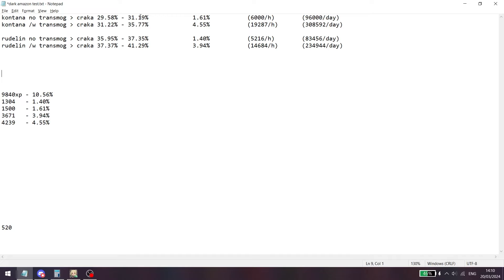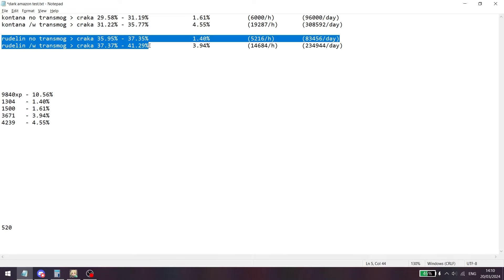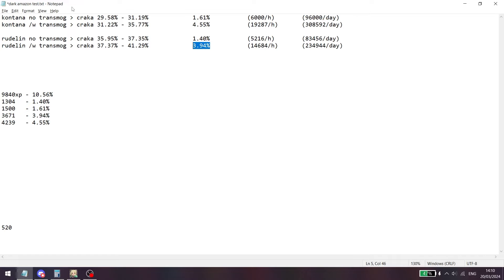In Cantana without the transmog I got 1.61% of her level in 15 minutes, and with the transmog I got 4.55%. In Rudelin — keep in mind it could be monster density or the various affinity per continent — it was a little less: without transmog I got 1.4% and with the transmog I got close to 4%.